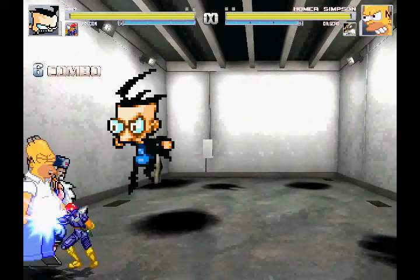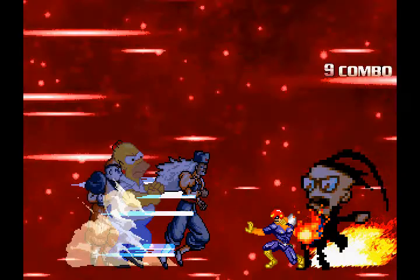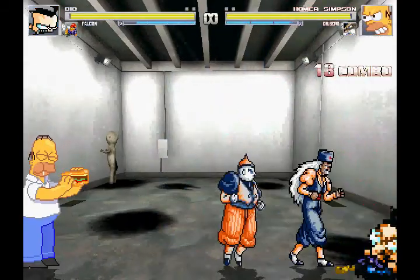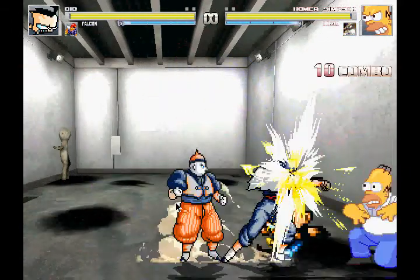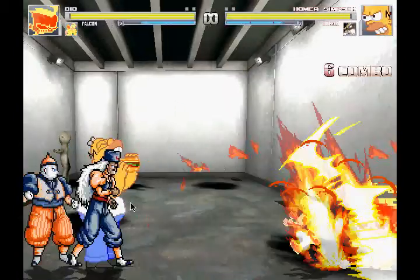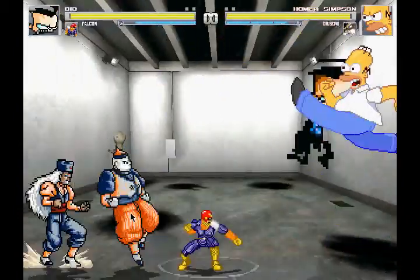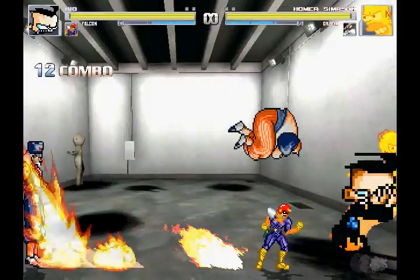That's really all I have to say about Captain Falcon. Dr. Gero here from Dragon Ball Z is kind of interesting because not only is Dr. Gero fighting and shooting exploding lasers out of his eyes, but he also has Android 19 fighting for him as well. So we actually have five characters battling here technically, but Android 19 is computer-controlled, so you don't need to worry about controlling Android 19 if you're playing as Dr. Gero.